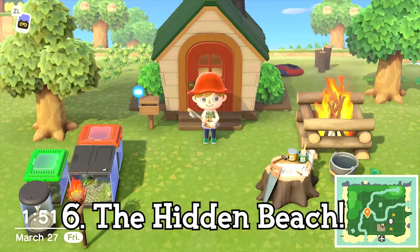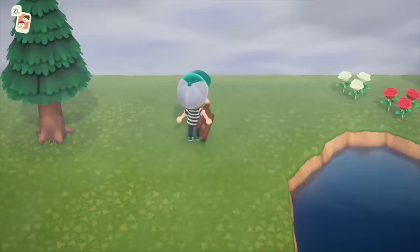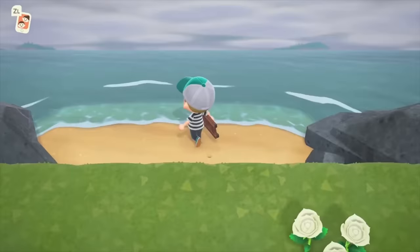If you take a really hard look at your in-game map, you'll notice there's a small patch of sand that seems inaccessible at first. This is usually on the northern border of your island, and there's actually a really easy way to get there. All you need is a ladder and a keen sense of direction, and when you feel like you're near the beach, use it to safely descend. There's nothing too special about this spot, other than a cool place to decorate and an incredible view.